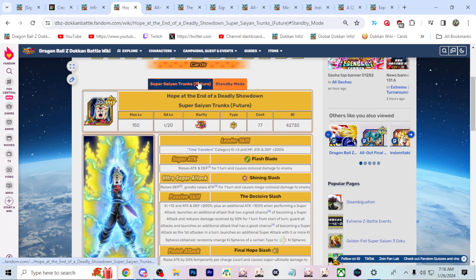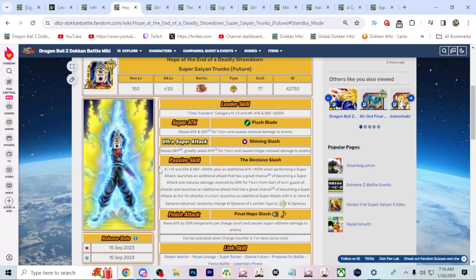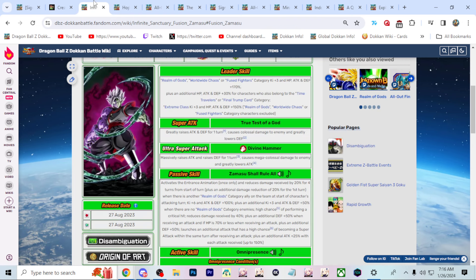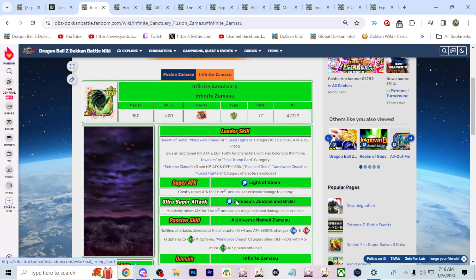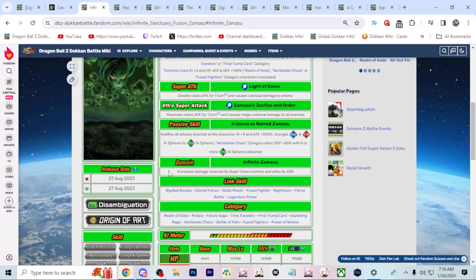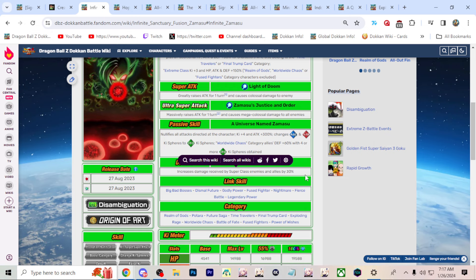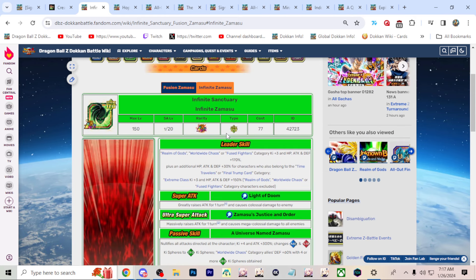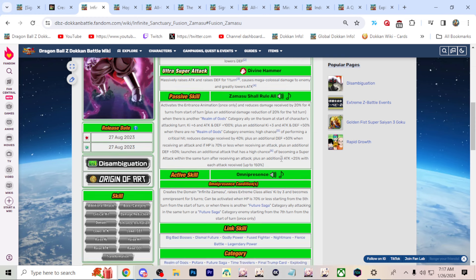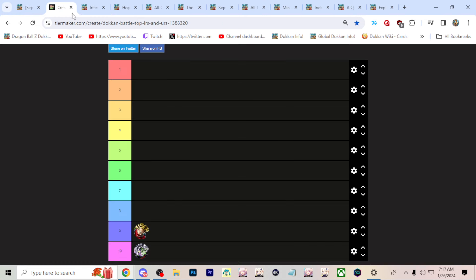Even with an STR coverage phase, the final phase — which is the hardest — is still INT. Trunks can be ran on so many setups, does very good damage, and can tank a lot as well, especially with the full reduction. There are turns where Trunks will be inconsistent and Zamasu looks better, but Zamasu's team around him drags him down while Trunks does not have that issue. Standby mode Trunks is cracked. One good thing for Zamasu upcoming is that his passive will have worth in the new super class event, which could be very massive if you get Infinite Zamasu out.